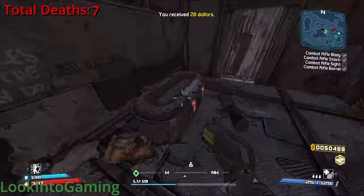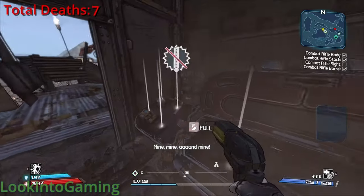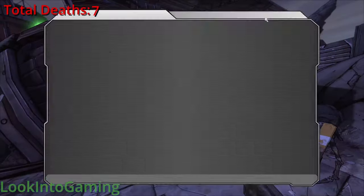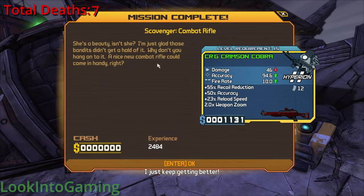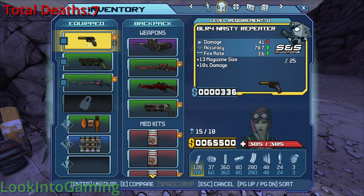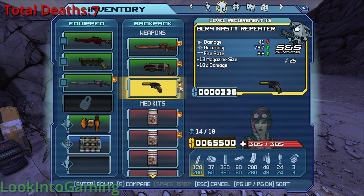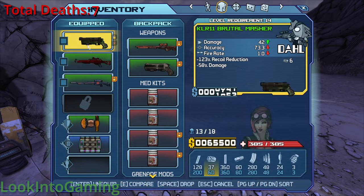My next objective was to make a quick detour to collect all the parts for the combat rifle, because this is the second scavenger mission. I did all the other side missions for the XP. But now I have yet another weapon — the combat rifle. I'm not a huge fan of these combat rifles where it just fires a few bullets and you have to click again. I much prefer machine guns, but I'll definitely take any damage I can find.